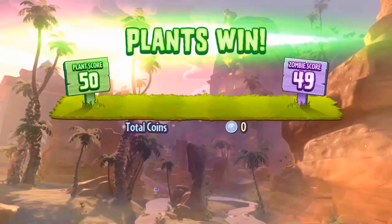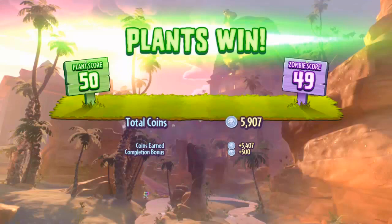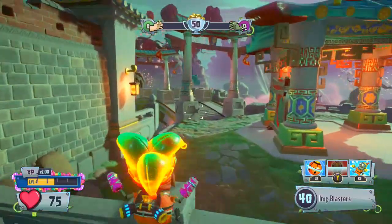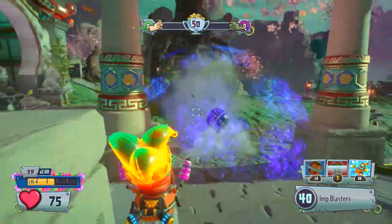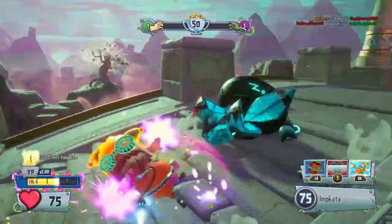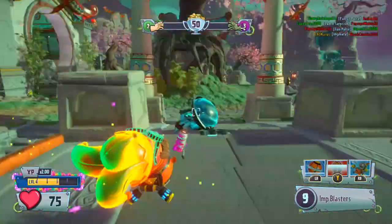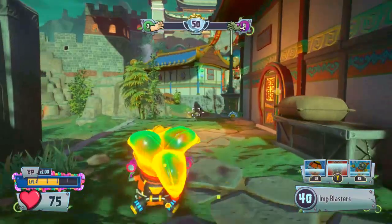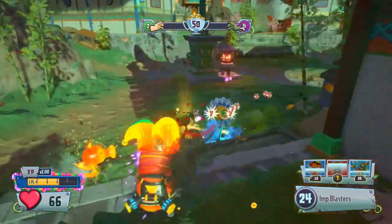That might explain it — they had twice as many people as us. I'm actually happy with that, that was a decent game. Peak mate. Let's do it — that is an Electro Citron. Sorry, let me rephrase that — that's a dead Electro Citron, thank you very much. Yes, I had to use two abilities to kill him, but do you have any idea how much health he has? Desperate times call for desperate measures, as they say.